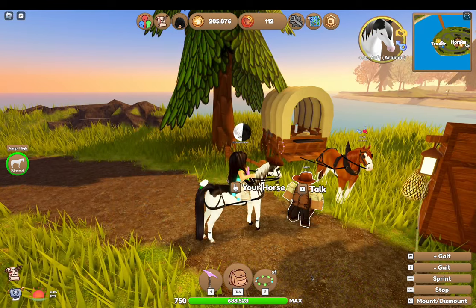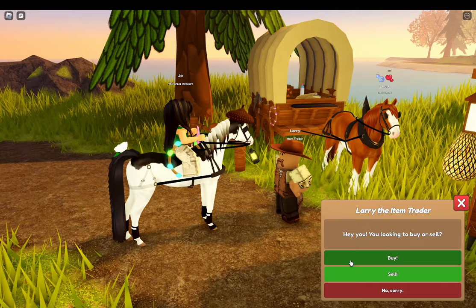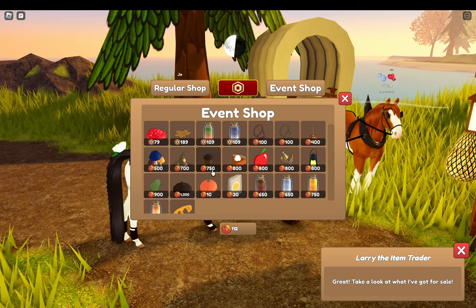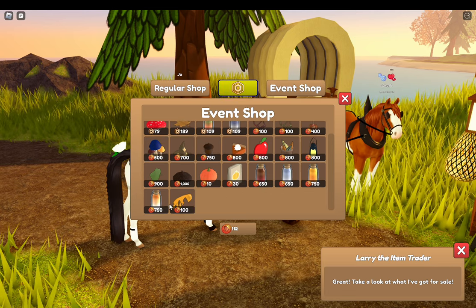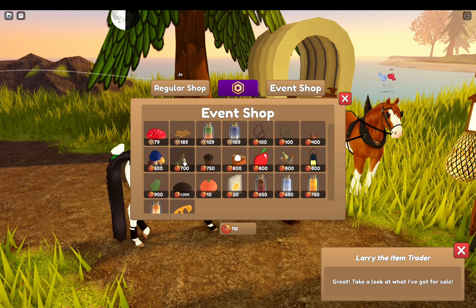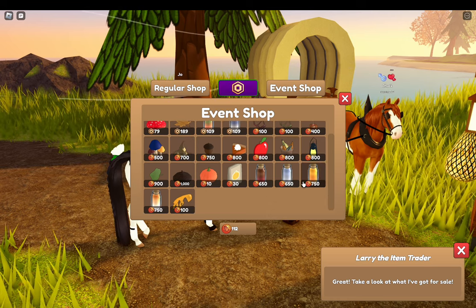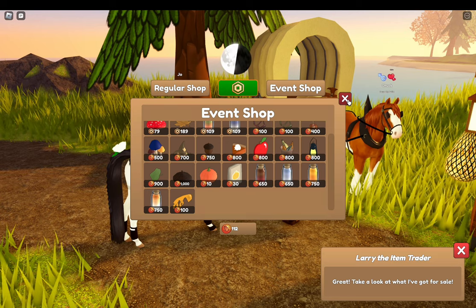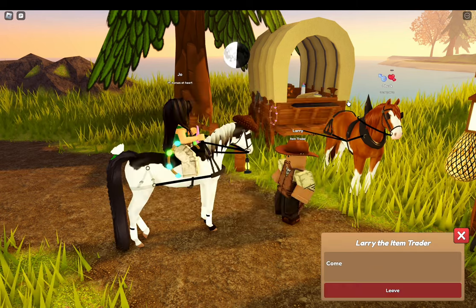Before I finish this video, I'm going to quickly take a look at the event shop. This looks a lot similar to last year — the acorn, the pumpkin spores, the mushroom hat, and even a couple of the dyes were from last year as well. So if you missed out on some stuff from last year, this is really cool. There are even a couple of new things — I like the scarecrow hat, it's pretty awesome, and the new dyes are cute. These are gonna be fun to collect.